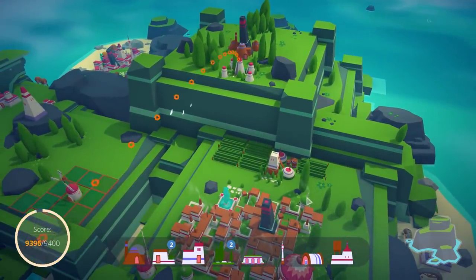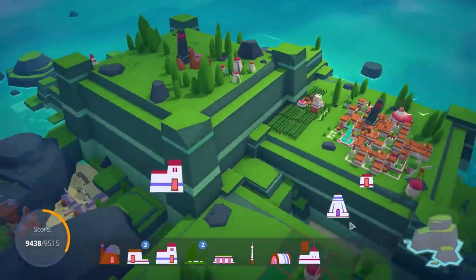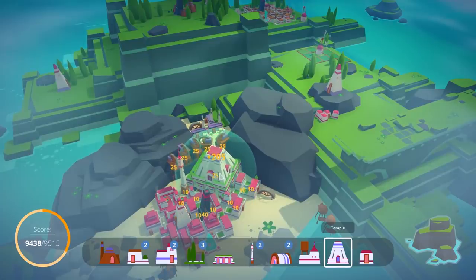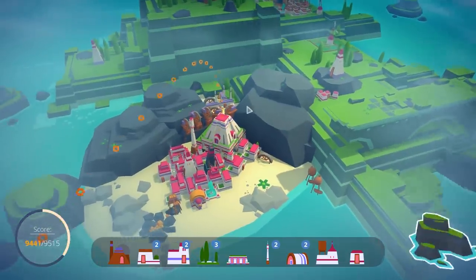Let's do it. Nice. And temple — moment of truth, does it fit? It does. And there's a 205 temple. So by setting this up we made a good meme. That's a lot of points we just picked up from a single building placement. If you do this sort of thing where you plan ahead, you can make pretty good things happen.